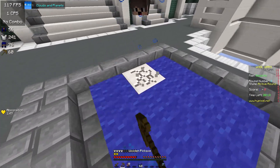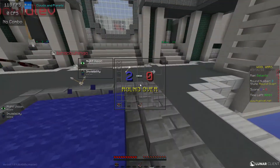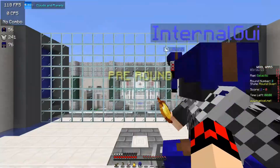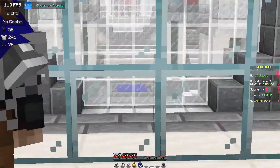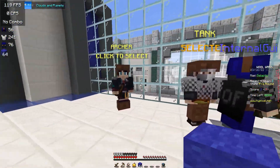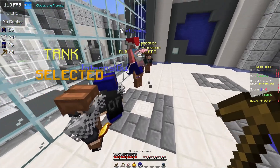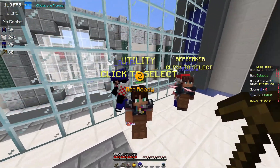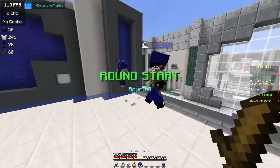All right, let's do this. We got another round - we're winning right now! So yeah, that's pretty much the aim of the game: get your wall in the middle, and the other team will try to fight you for it. Tank is honestly the craziest class in my opinion.